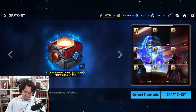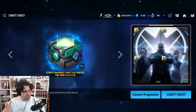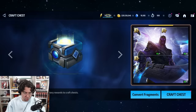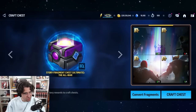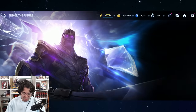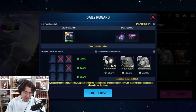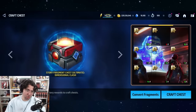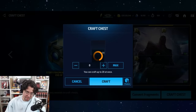Another thing — I'm not sure if this is new — the arrows here where you can just cycle through the chest tiers. This is so good! I remember always having to back out and go back in again — it was six button presses versus one now. This is a great QoL improvement.